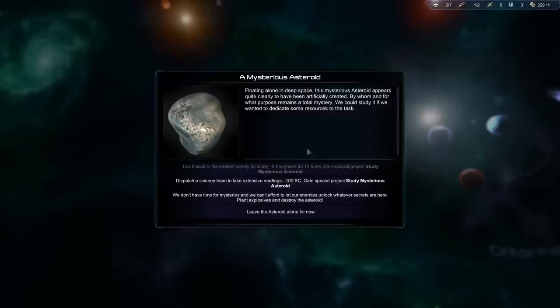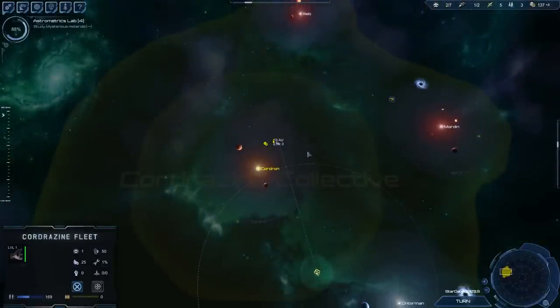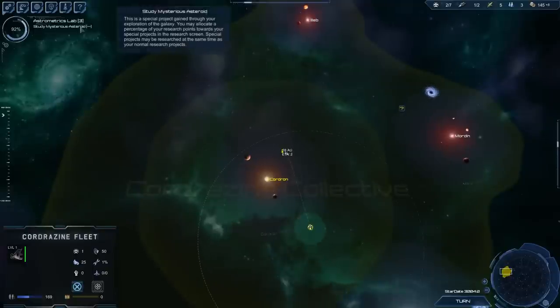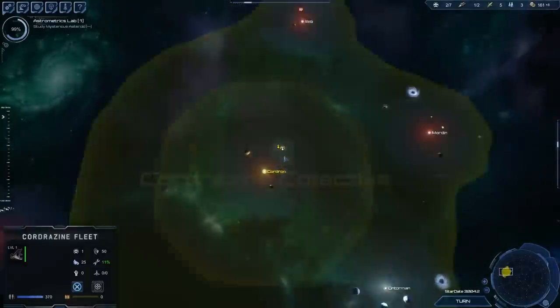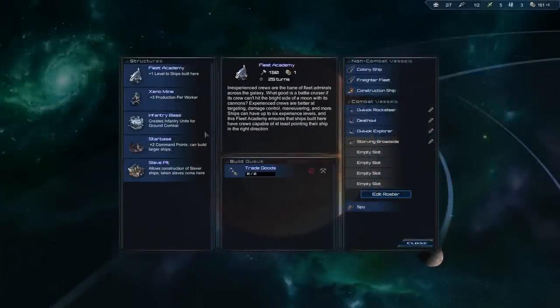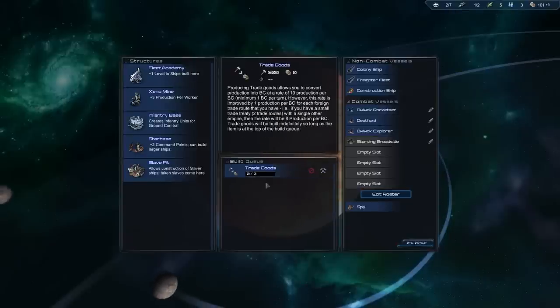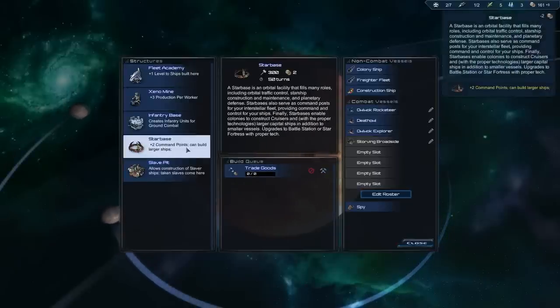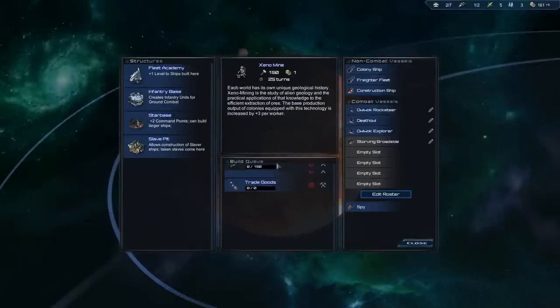In the meantime, let's go check out this anomaly. We have some red crystals spotted — that's not good. They aren't attacking yet but I do have two ships, so I should be able to defeat them. Once the Xenomine is completed I should be having a lot more production, which should also allow me to build my ships a lot faster. Here we have the asteroid — let's dispatch a science team. I'm wasting a bit of production here — at least one currency per turn I would've gained. I should have been building a production Xenomine down here as well.